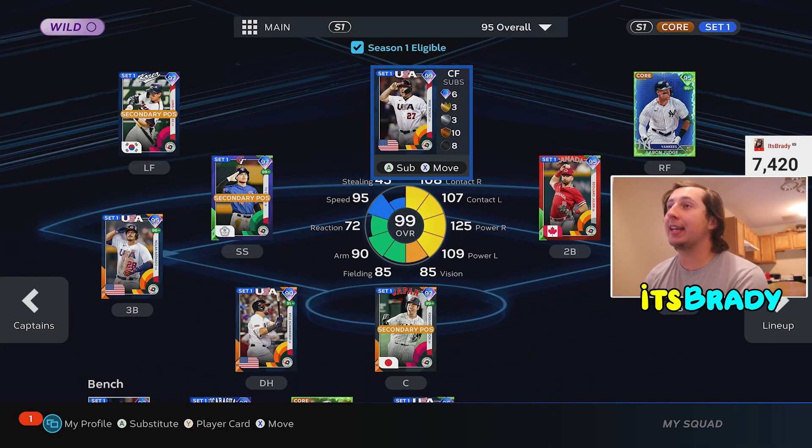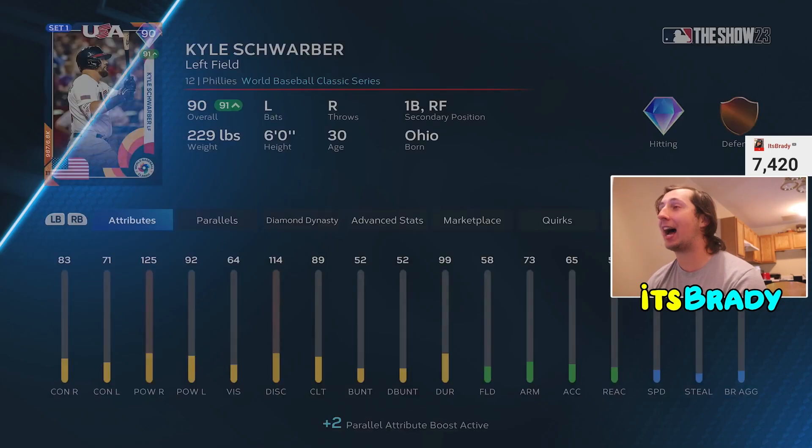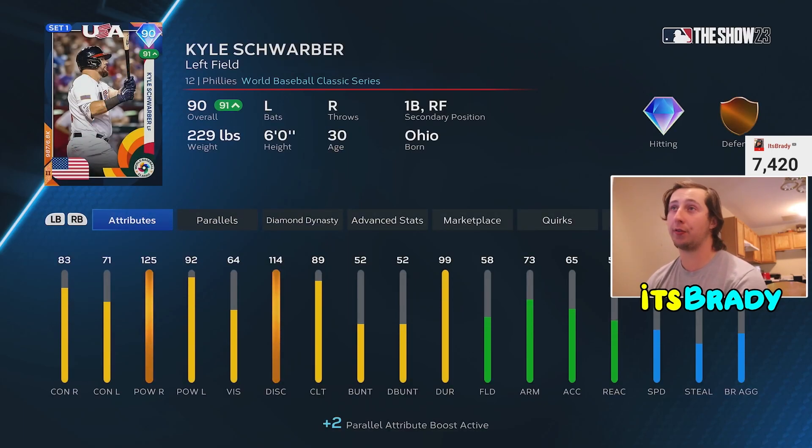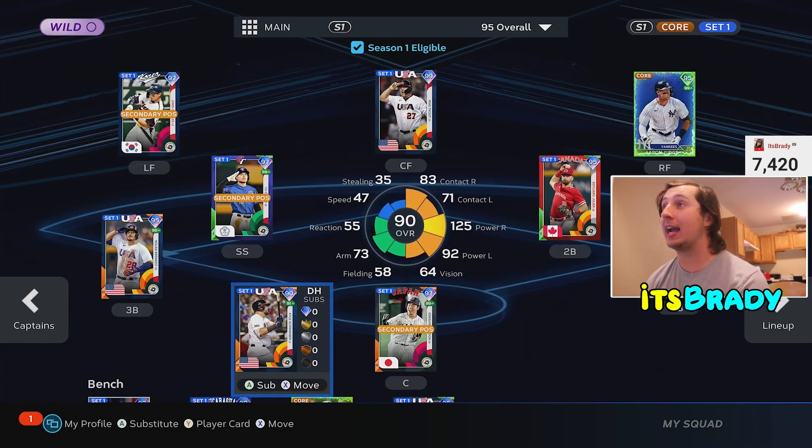At the number two spot we have a guy who's in my starting lineup — I love this dude to death — Kyle Schwarber. He's a 90 overall, stats won't blow your mind, but I'm hitting .366 with him and he hits absolute moonshot tanks. He's got eight bombs and a 1.400 OPS — he just hits homers. He is disgusting. Kyle Schwarber needs to be in your lineup in the DH spot. On lower difficulties, Schwarber is my best hitter and it's not even close.